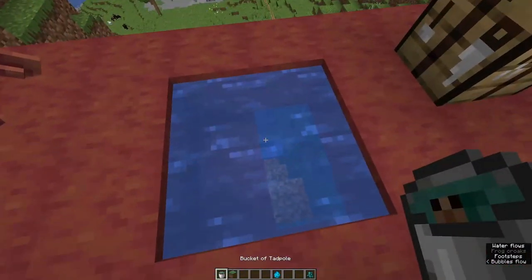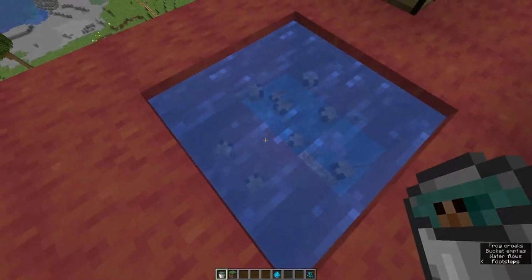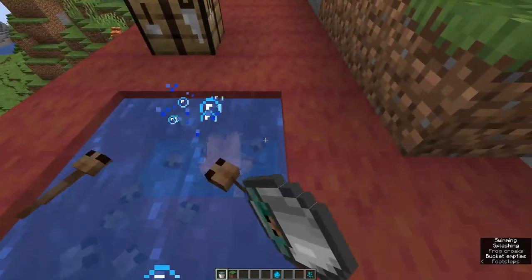Our first item is the bucket of tadpoles. Basically if you have a bucket of tadpoles, you can spawn these tadpoles. I really like these tadpoles - they're so nice and sweet.